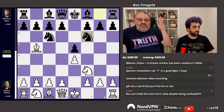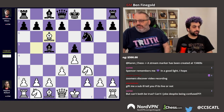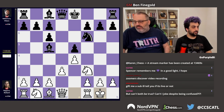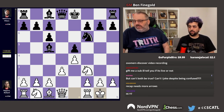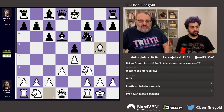They played a Berlin — shocking, shocking a Berlin. Rapport played bishop takes c6, dc. We've seen this already. Castles — I think we haven't seen castles yet. I think knight bd2 was played by Fabi when he beat Naka. So castles, bishop d6, bishop g5 — the second bishop g5 of the day.